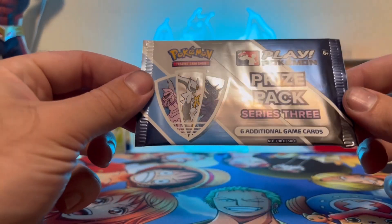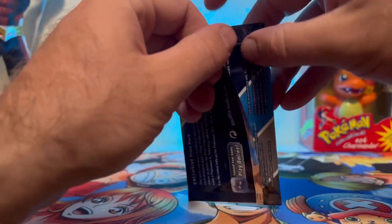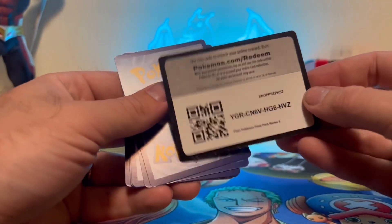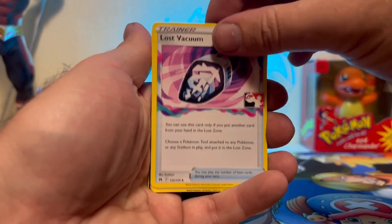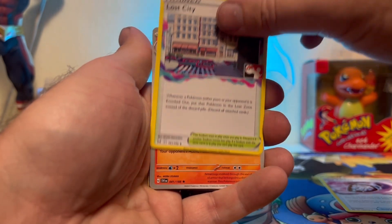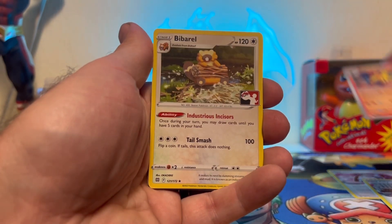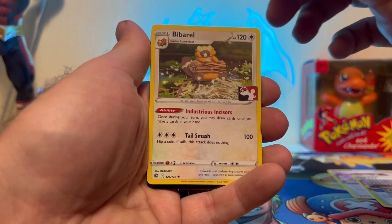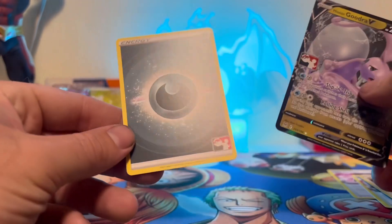Last up is our Pokemon Play Series 3 prize pack. I've never opened one of these because I've never played a Pokemon tournament. There is a code card. Here is your code card for this pack. We got a Lost Vacuum, a Lost City, Armor Rogue, By Barrel, a Goodra V, and an Energy.